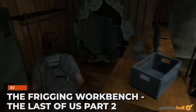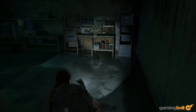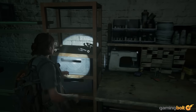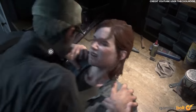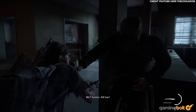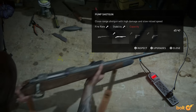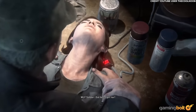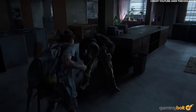The Frigging Workbench – The Last of Us Part II. The Last of Us Part II excels at keeping players on the edge of their seats, but while encounters against stalkers or the boss fights against the Rat King are certainly heart-pounding moments, nothing in the game is as scary as that one damn workbench — you know the one we're talking about. Throughout the entire game, workbenches are supposed to be a safe space where nothing will attack you, but just as Ellie begins tinkering with her weapons at that one particular bench, she's quickly ambushed by attackers. It takes a while for your heart to stop trying to pound through your ribcage, and afterward, you never quite look at workbenches the same.